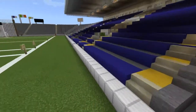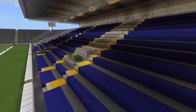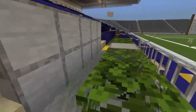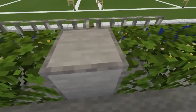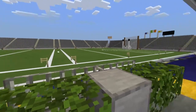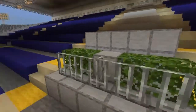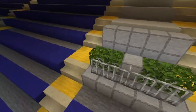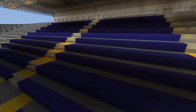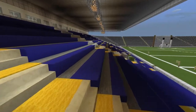Another cool thing about this one is the tunnel isn't in the middle like the others — it's off to the side, which is pretty cool. And here is where the winning team would stand; the cup would be placed here and they'd give their speech before being presented the cup. They've also got plants on either side just to make it look a little more presentable.